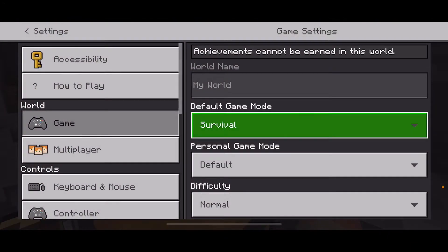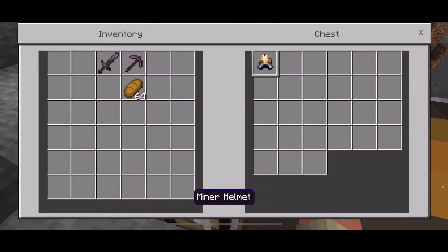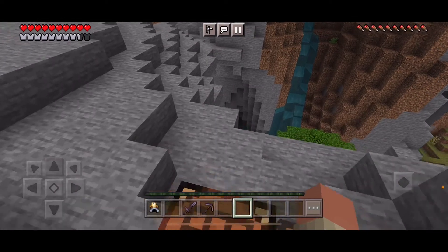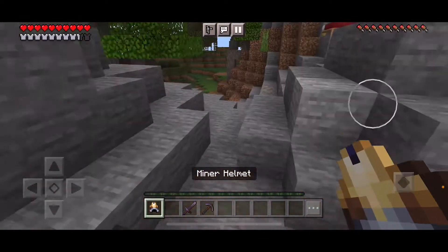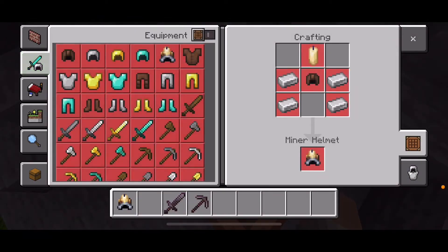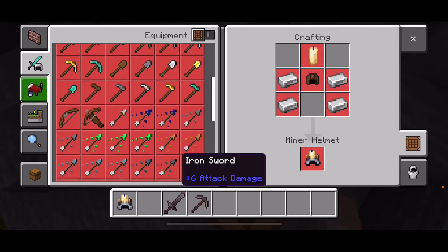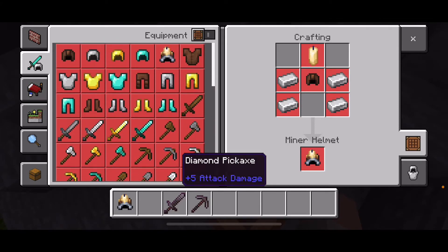Let's head into survival. At the moment I have nothing to wear armor on except for the helmet. Here's the miner helmet. To craft it, you're going to need one leather helmet, four iron ingots, and one candle. Yes, there are candles in the game — I keep forgetting that.